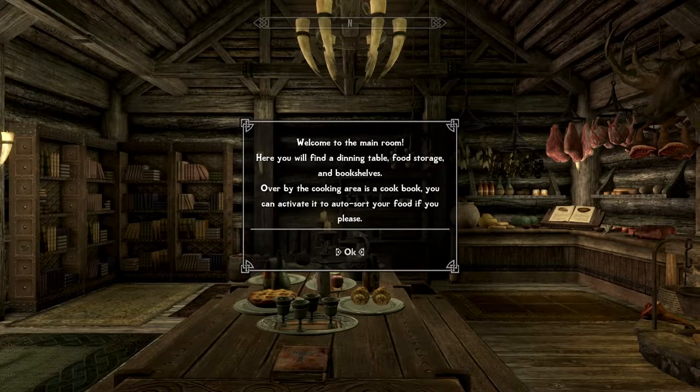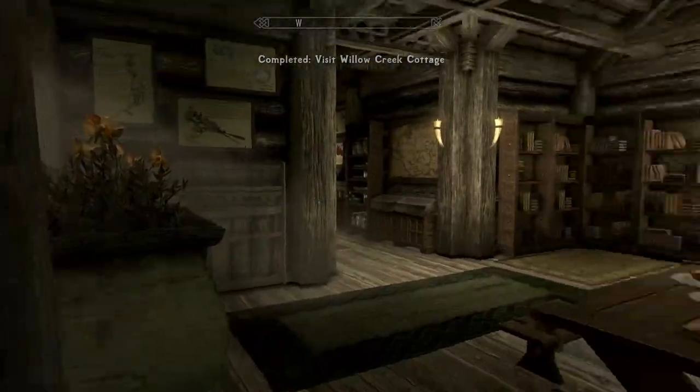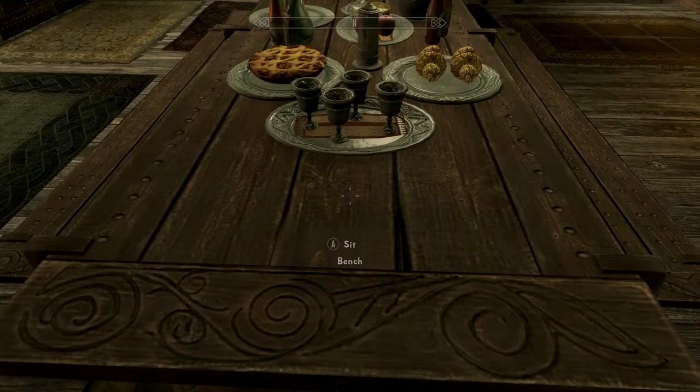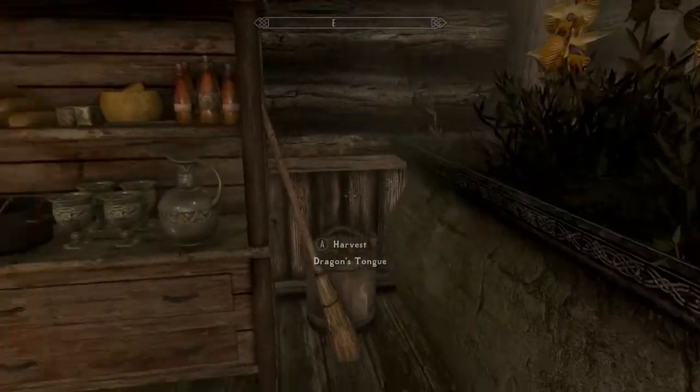Welcome to the main room. Here you will find a dining table, food storage, and bookshelves. Over by the cooking area is a cookbook - you can activate it to auto sort your food if you please. That's badass. And look at this - a spell tome: Teleport Home. Very cool, so you've got your own teleport spell back home.